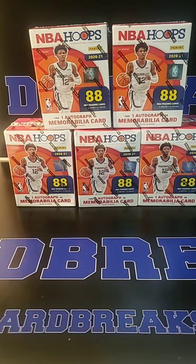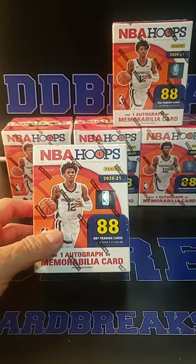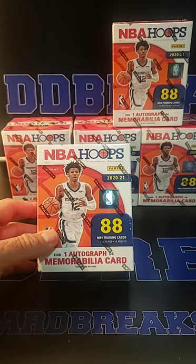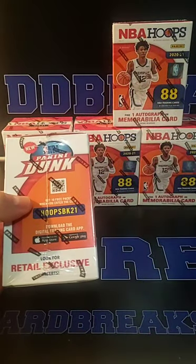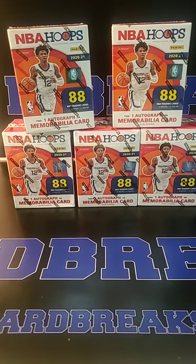All right guys, good evening. Welcome to D&D Breaks, where tonight we will be breaking five blaster boxes of 2020-21 NBA Hoops. There are 88 cards per box, one autograph, and a memorabilia card per box. So hopefully we will get an auto tonight. Some of the ones that I have opened, I have not gotten an auto yet, just some memorabilia cards. So hopefully we will see an auto tonight. Good luck to everybody.